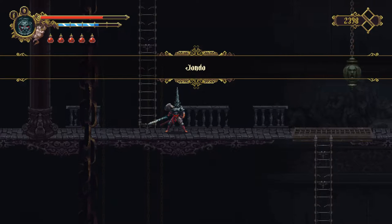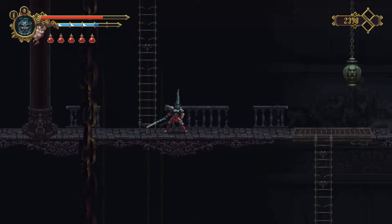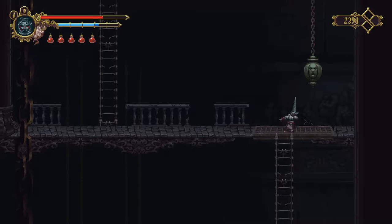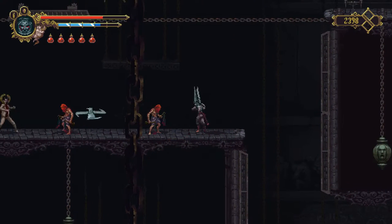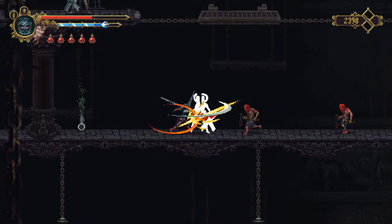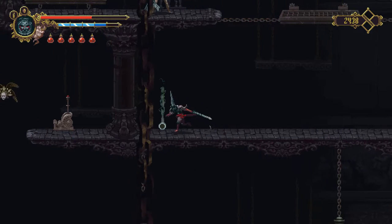Hey guys, welcome back to Blasphemous. We are here in Hondo and we're going to be exploring the eastern side of this area. We do have these bells — we need to find the bell ringer to stop them from ringing, and they do damage if you get close to them. Let's check out the enemies here and pick up the first collectible.